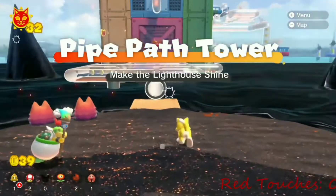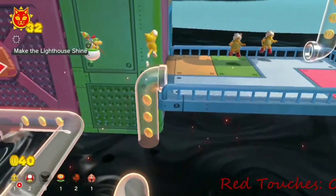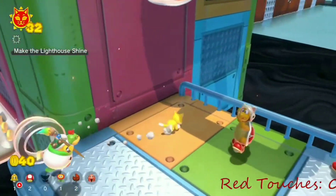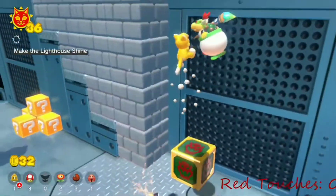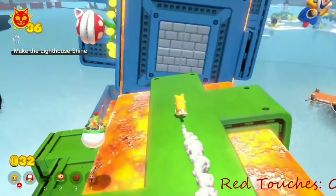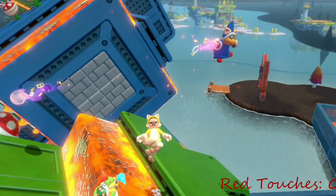Now instead of going to the island right next to me, the Mario Wiki route I'm following has me going to Roiling Roller Isle instead, which is stupid — but whatever. Roiling Roller Isle was also pretty easy. Make the lighthouse shine, hurry hot cross run, key to the cat shine, and blast the Fury Blocks were all collected. This left me with 40 shines, so I did the Fury Bowser boss fight and continued to the last island I'll be visiting in this video.